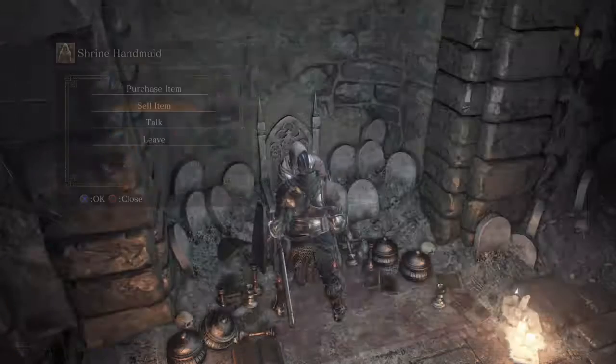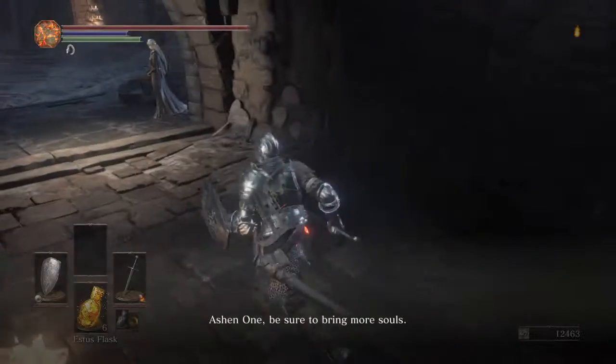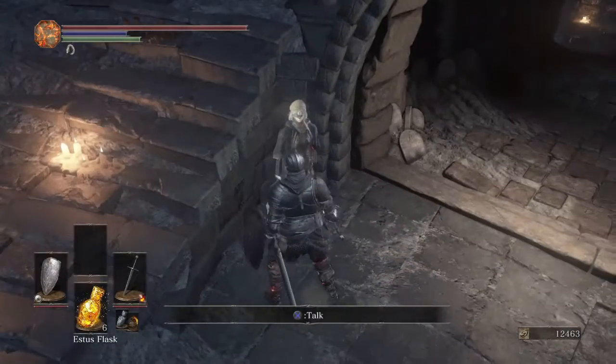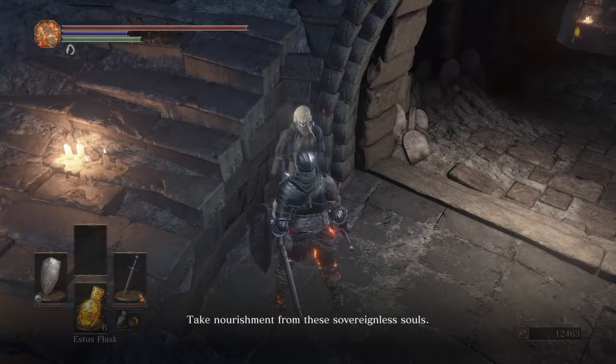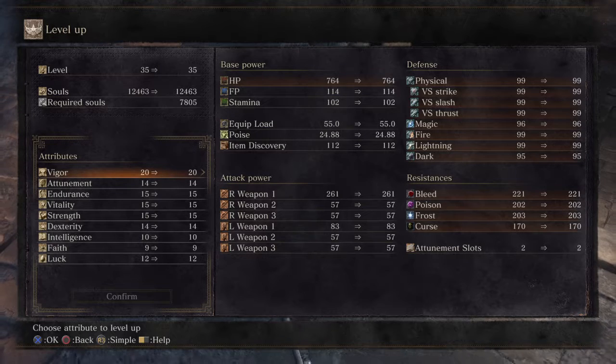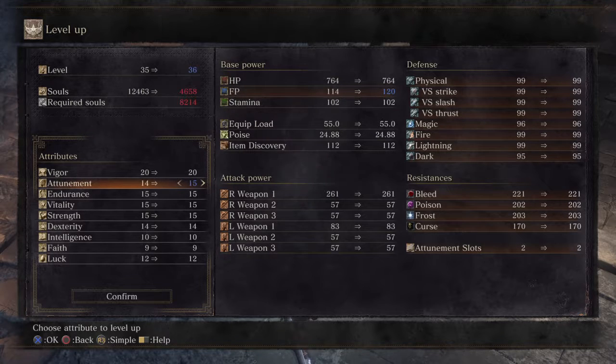Okay, we need to level up. We want to level up our attunement and our intelligence. Our attunement — we need to get it up to 18, so we will get 18 slots.